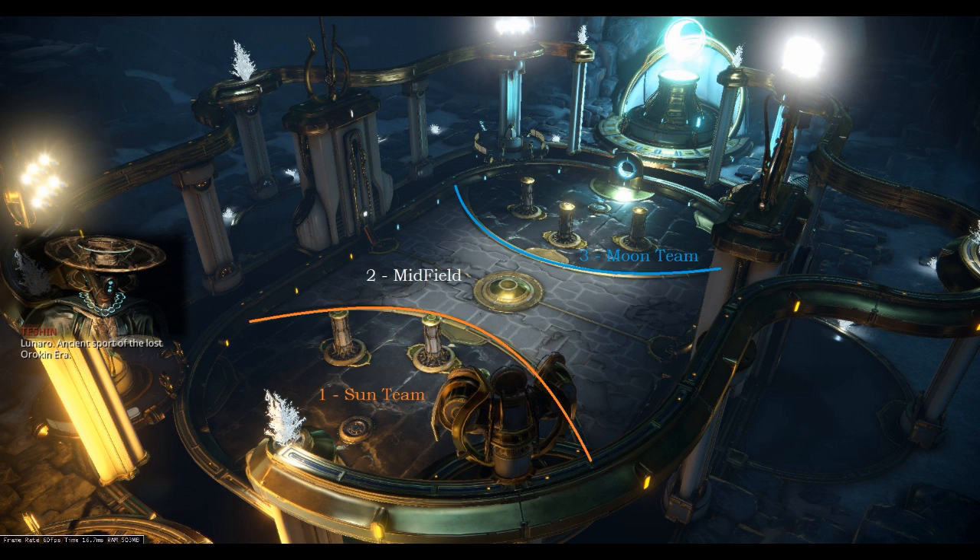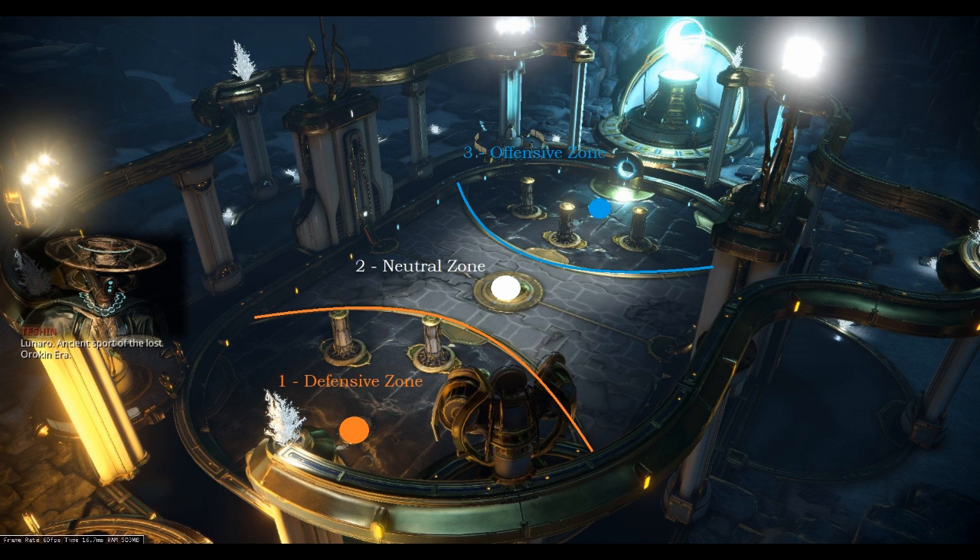As you can see here, the map is broken up into three parts: Sun Team, the midfield, and Moon Team. But for the purpose of this video, we'll be looking at the map from the perspective of Team Sun. So now we can break the map down into more specifics, namely the defensive zone, the neutral zone, and the offensive zone.